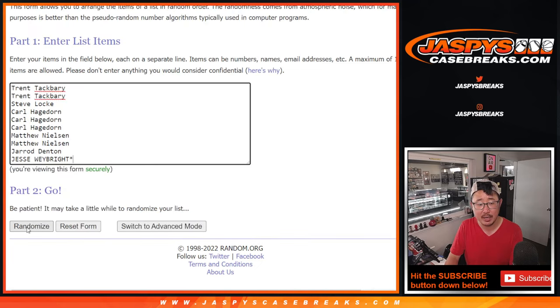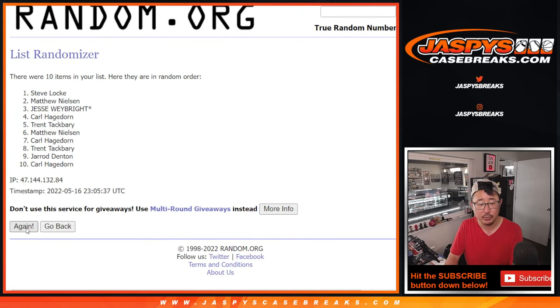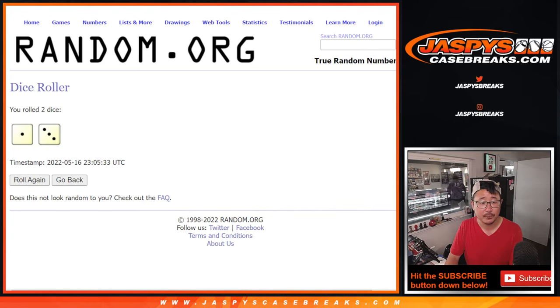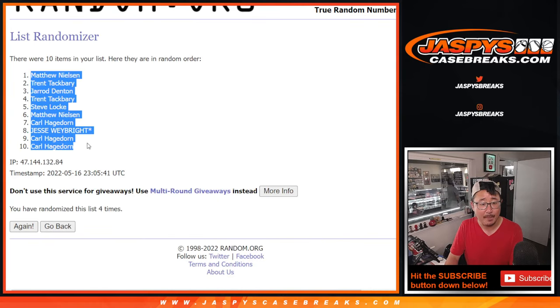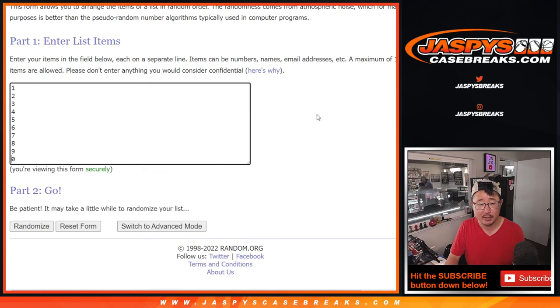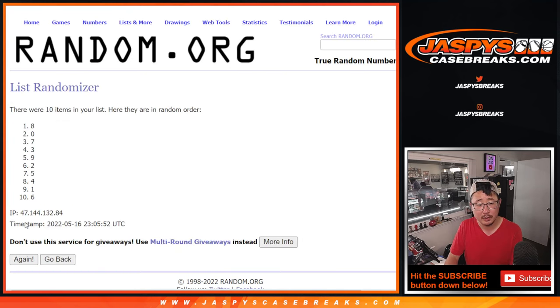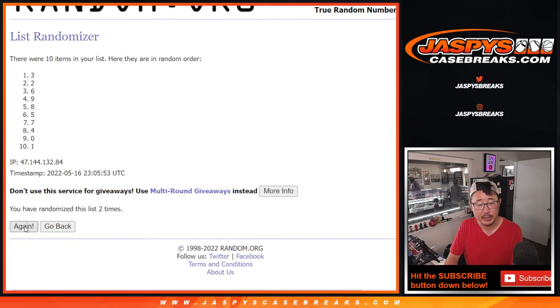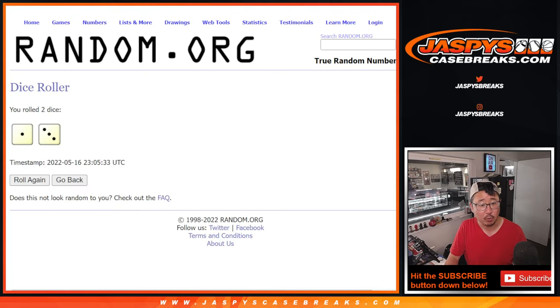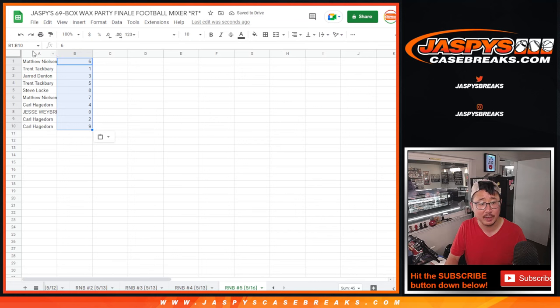One and a three, four times for names and numbers — one, two, three, and four. We've got Matthew down to Carl after four times. One and a three, four times for the numbers — one, two, three, and four. We've got six down to nine. That's after one and a three, four times — four times there, four times there.